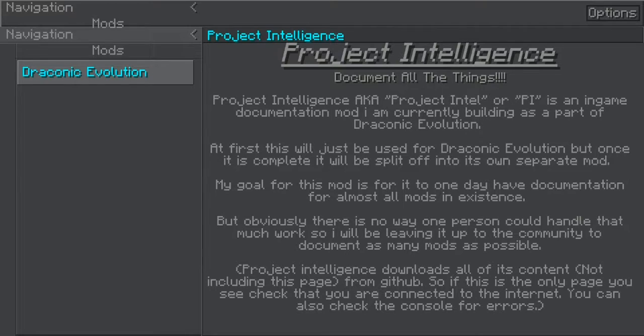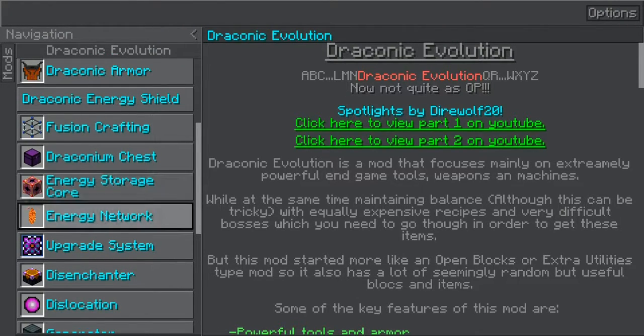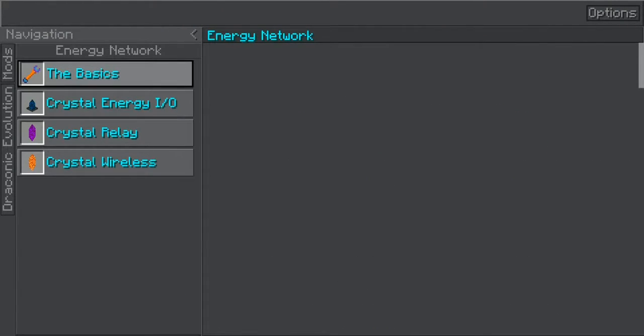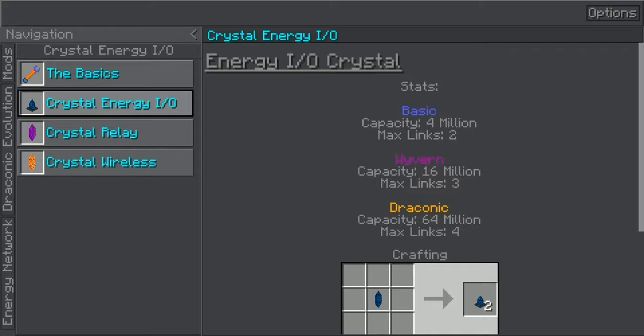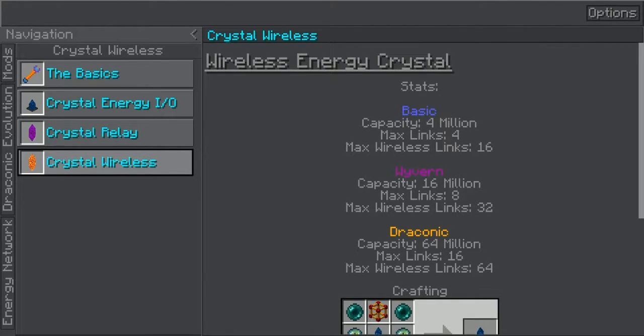Let's pull this book out. I'm getting a little bit of lag spikes. So network connectors — this is the four million RF one. Max links is two, same as the basic. Then you have max eight at four million, and the max wire links is 16.